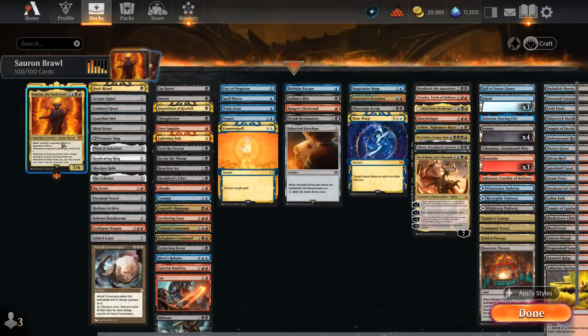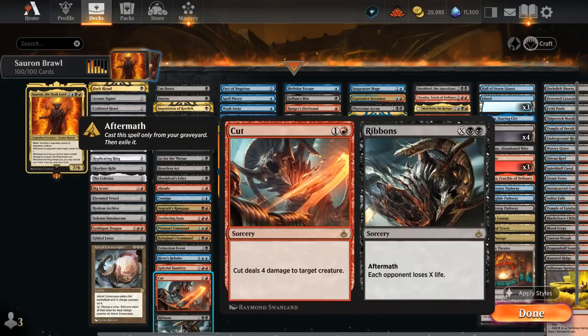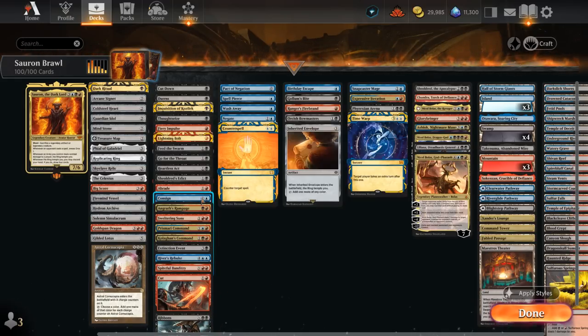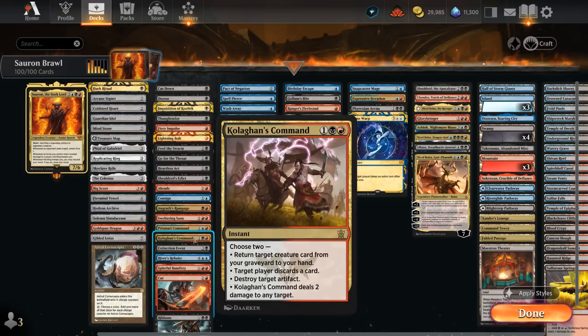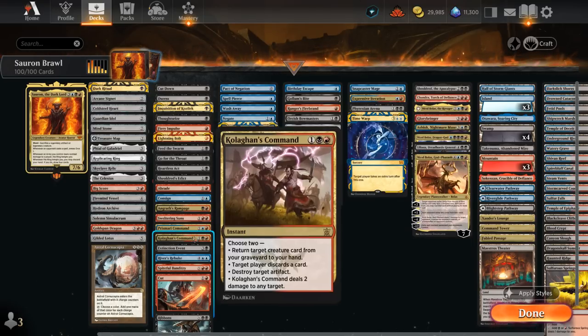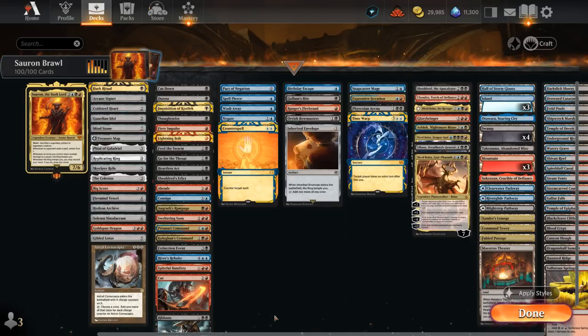Cut to Ribbons is a two-mana removal spell dealing four damage to a creature, and with the aftermath we can drain the opponent to death. It's nice to have aftermath cards with Sauron since we may end up discarding them but can still get value from the graveyard with Ribbons or with the Oblivion part from Consigned to Oblivion. Prismari Command and Kolaghan's Command can both deal two damage and destroy an artifact. Prismari Command may also draw two, discard to make a treasure; Kolaghan's Command can make the opponent discard or get back a creature from our graveyard.